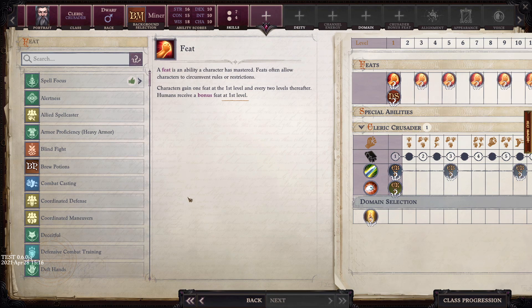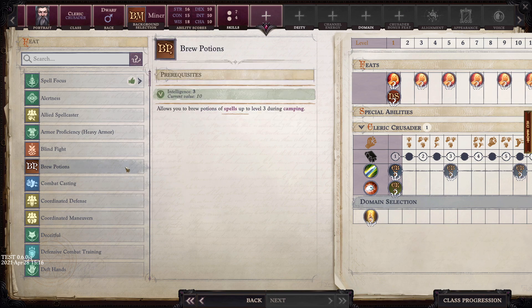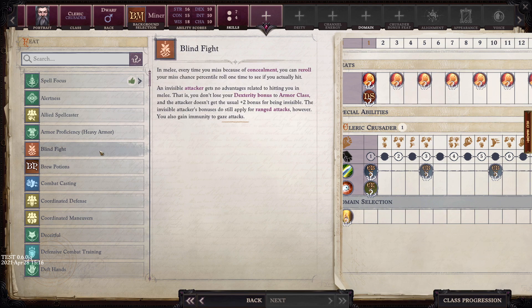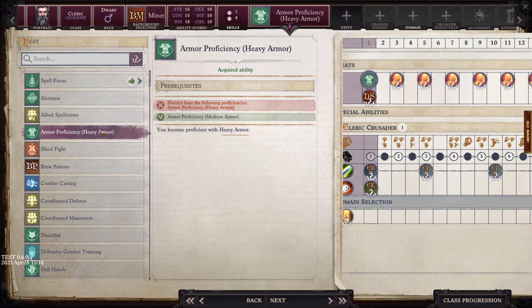Over on this side we've got feats — like perks in Fallout. They're things you can do based on your class, race, and job selections. Since we're making a classic cleric, I'll go for the simple choice and take heavy armor proficiency so we can wear plate mail.